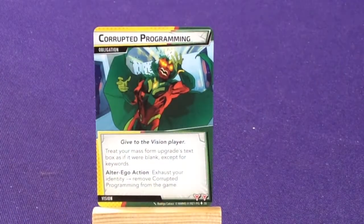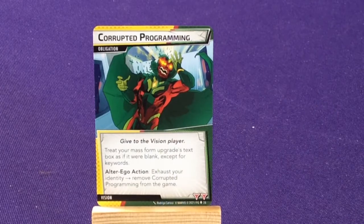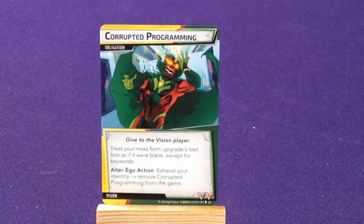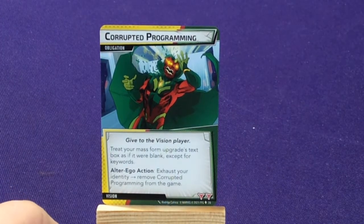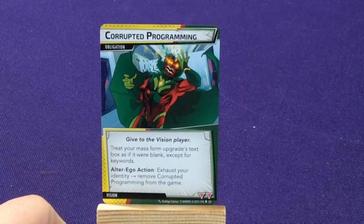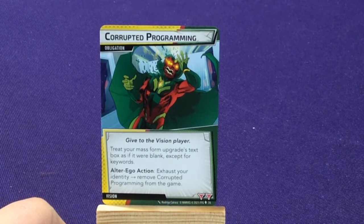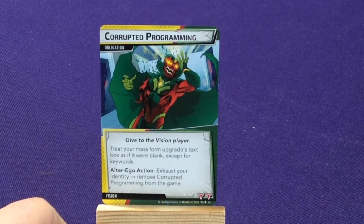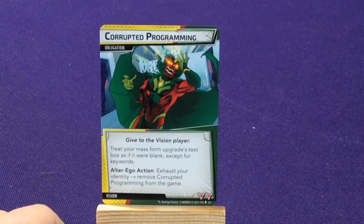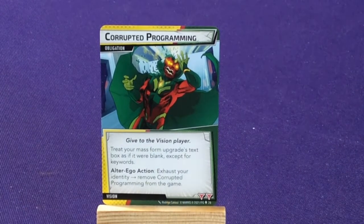We're going to have our Obligation: Corrupted Programming. Give to the Vision player — treat your mass form upgrade text box as if it were blank, except for keywords. Alter Ego Action: exhaust your identity to remove Corrupted Programming from the game. I actually like this one because most obligations just make you skip your turn or exhaust your identity to put it back in the deck. This one's a little different — you can get rid of it permanently, or it just sits there messing with you.